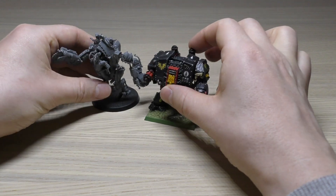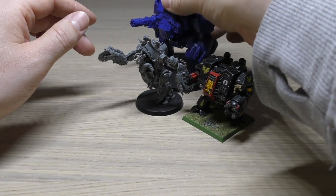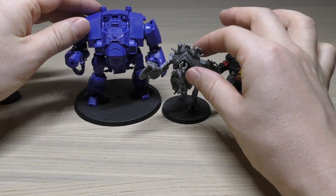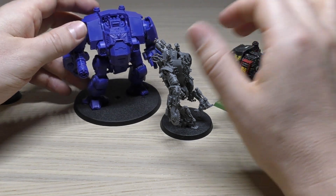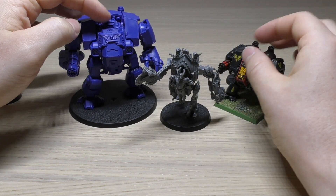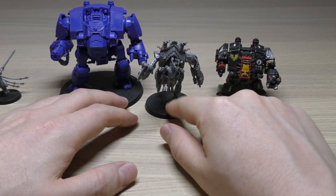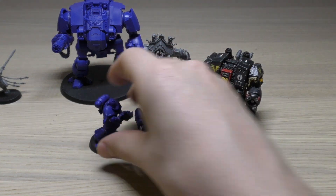Just to show the sizes — compared to a Redemptus Dreadnought, which can barely fit in the shot, the Penitent Engine looks tiny. The Redemptus Dreadnoughts are massive — the largest dreadnought other than the Telemon, larger than a Leviathan Dreadnought. The only original part of the Redemptus Dreadnought is this front sarcophagus, which is the same size as the normal dreadnought's sarcophagus part. It just shows how big the Redemptus Dreadnought is, and how the Penitent Engine compares.